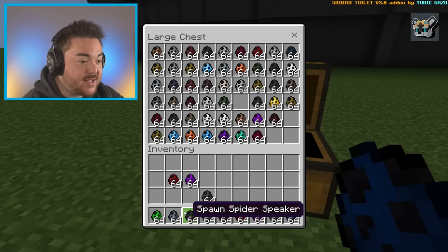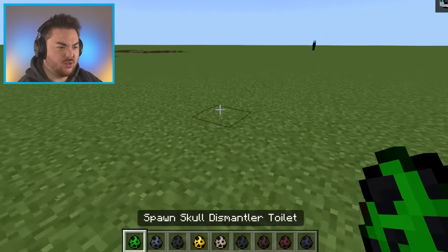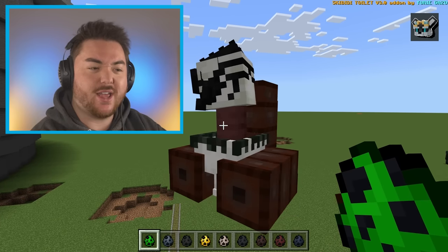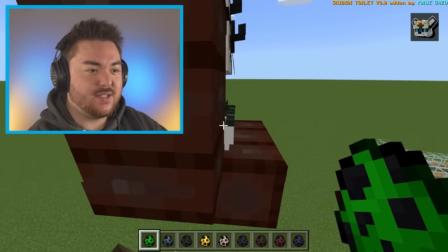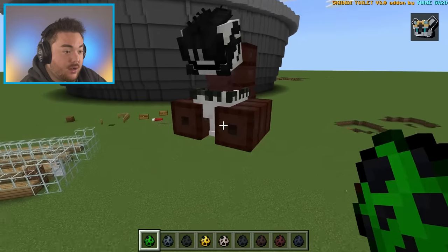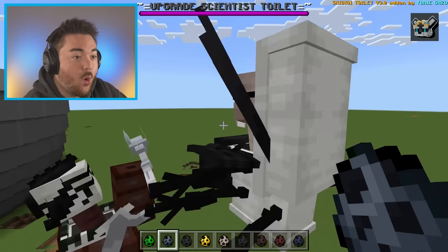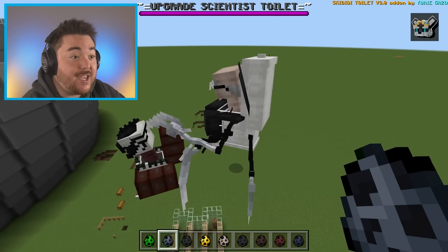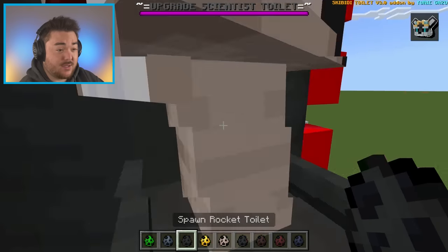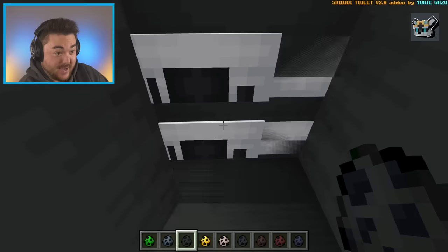Let's go summon a whole new batch! There's an upgraded scientist toilet - whoa! I've replaced it again and there's still so much to summon. We got the skull dismantler toilet - I don't even know what that one is, but it spews acid. What happens when they see each other? Oh yeah, there it is - that instantly took out the TV lady! And then the upgraded scientist toilet - that is giant! The rocket toilet looks insane - just look at the mouth movement.